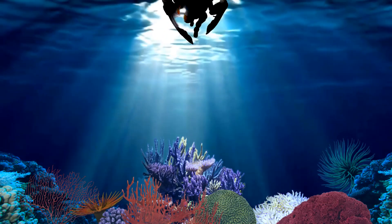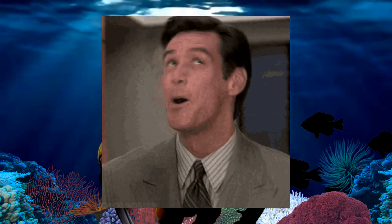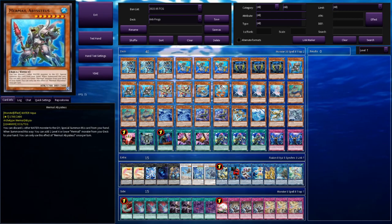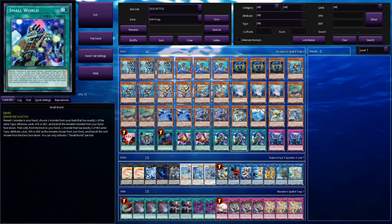Without further delay, let's go check out my anti-Frog deck. Everything's pretty standard — I just put in four extenders rather than the Frog engine, which is pretty good. I also put in three Small World. I've been playing it more and more and I just like the fact it's a one-for-one, so they'll just have to Ash it and you lose nothing. Same sort of ideal as Moray of Greed.